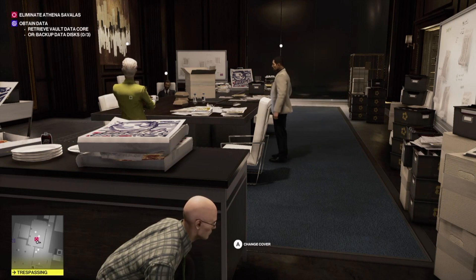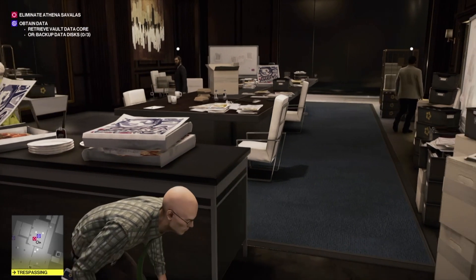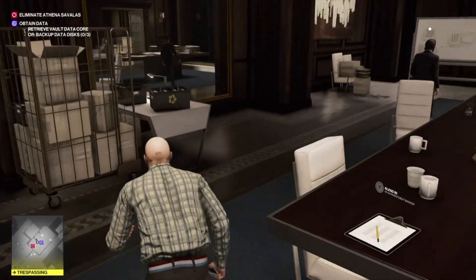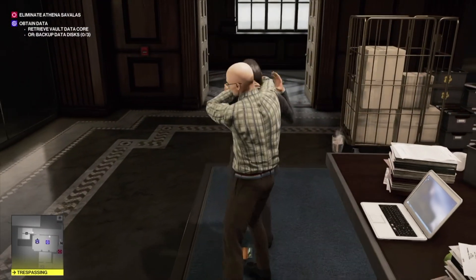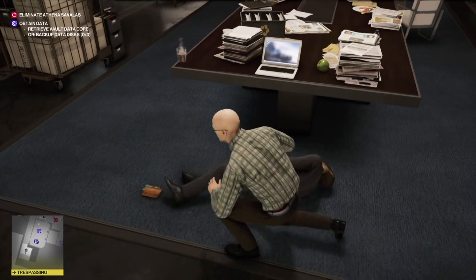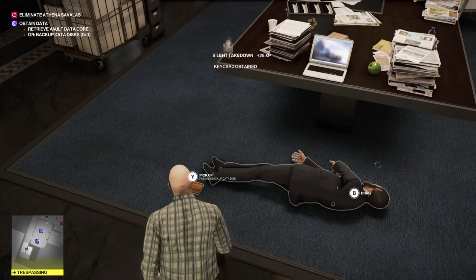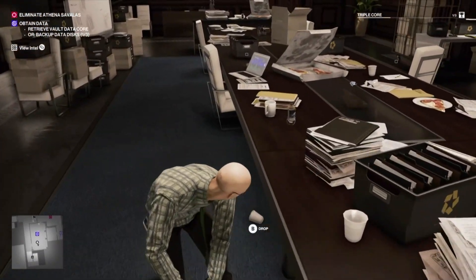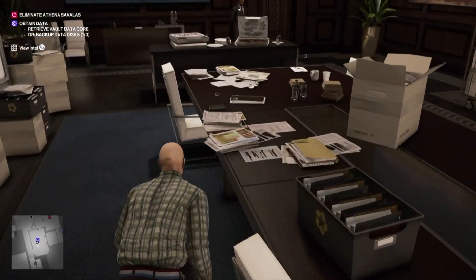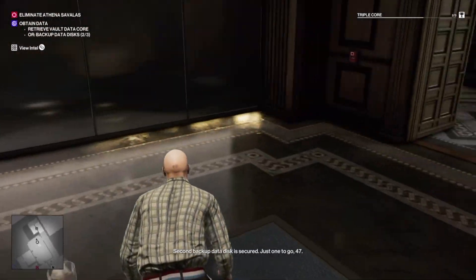We've been behind these pizza boxes for about two minutes. This guy in the white is going to pop his core on the table - there's number one. We need to quickly go and take out this guy before he leaves the room. Be aware there is a guard at the other end of the table who will see you. Pick up that core - that's the first backup data disk. You just need to drag his body around because there's a mirror on the other side of the table. Pick up that backup data disk and now we just need to leave this room.